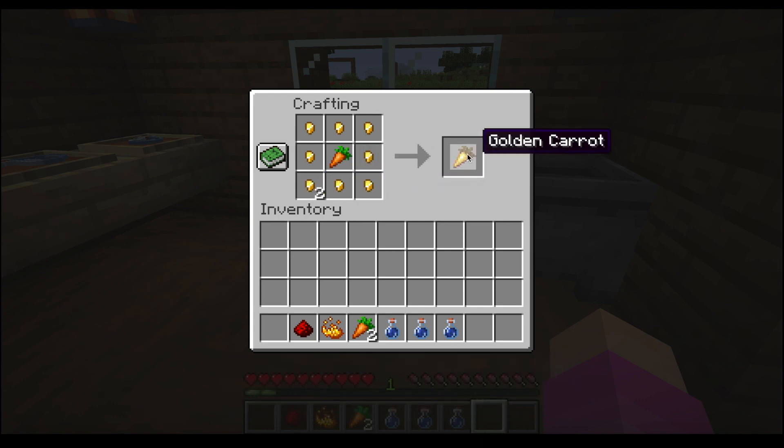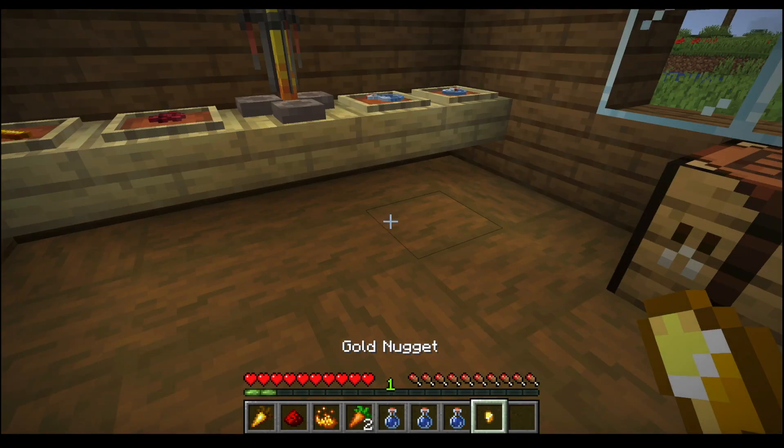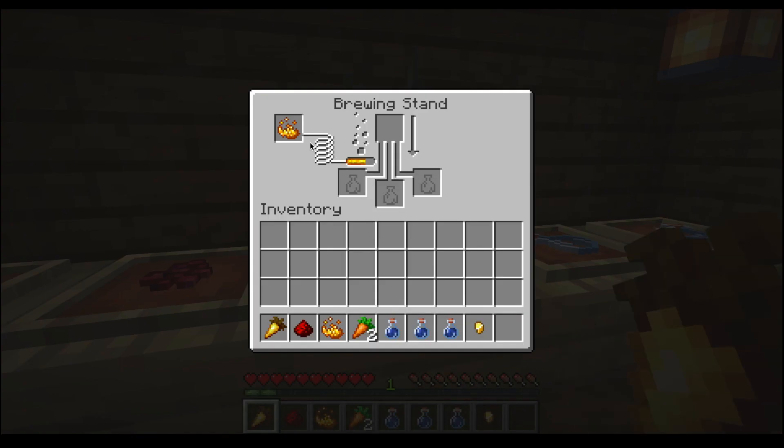Now we have the golden carrot — grab it and let's go to the brewing stand. We already have the blaze powder for fuel. Let me place the awkward potion and put the golden carrot in the ingredient section.